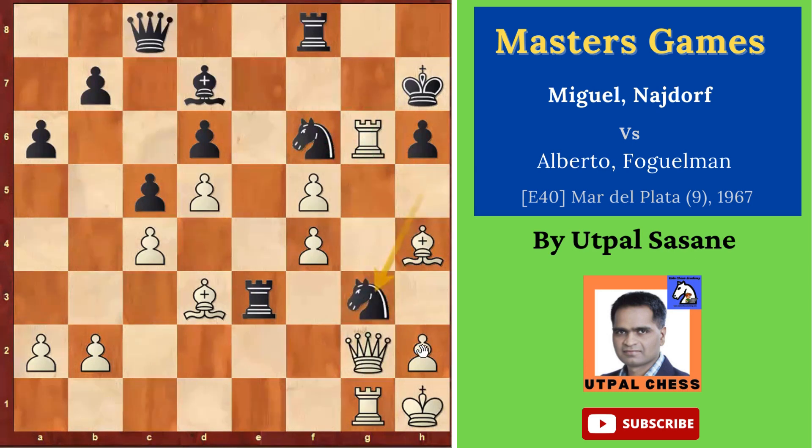Knight G3 — he blocked this and said: okay, I will block the attack, and you cannot take with the Queen. But White captured with the Bishop — Bishop takes G3. Why not with the pawn? Because if you take with the pawn, the file is blocked — you don't want to block this file, you want to attack with your stronger pieces. Understand this: beginners make this mistake, they take with the pawn and close the important file. This is your highway — you want to reach the enemy side. You cannot close your own highway.